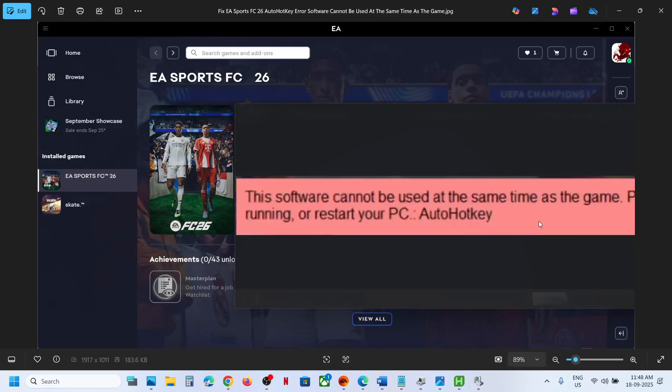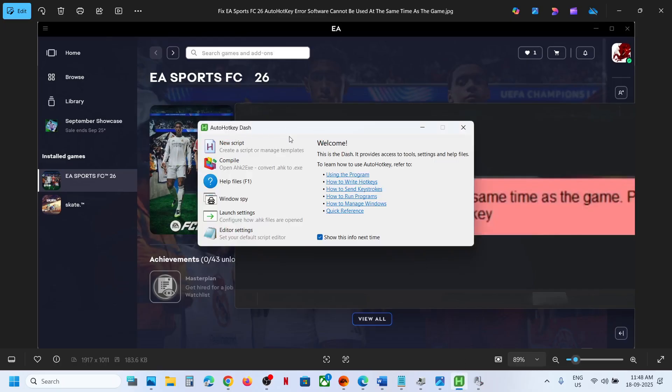Hello guys, welcome to my channel. Today in this video I'm going to show you how to fix the AutoHotkey error with FC 26 game on your Windows computer. First, close AutoHotkey — if you have this application running, you can close it.